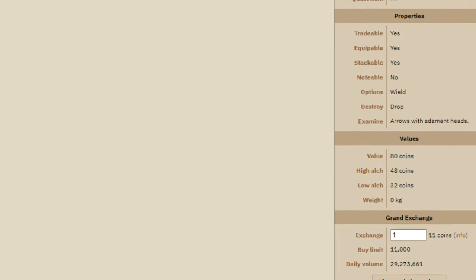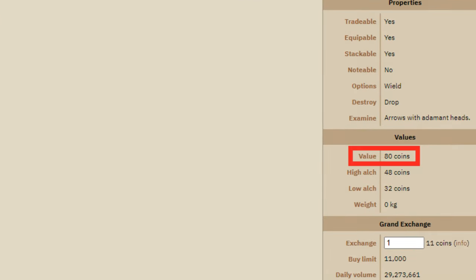On the right side is the value of the item — that is what the game values it at, and the price it usually is to buy the item from a shop. Next is the high alch value, which is 60% of the first value, and the price an archery shop that also sells adamant arrows will buy them off you for. Then we have the low alch value, which is 40% of the value, and the price general stores buy things from you for.